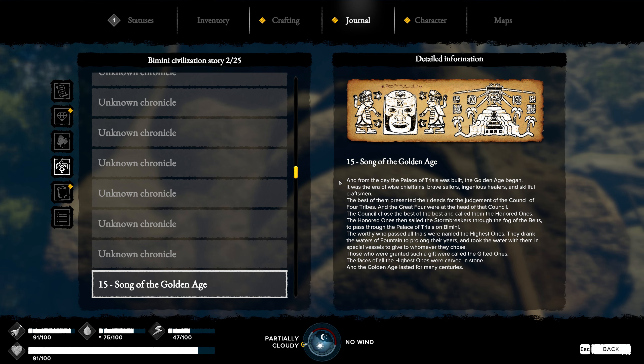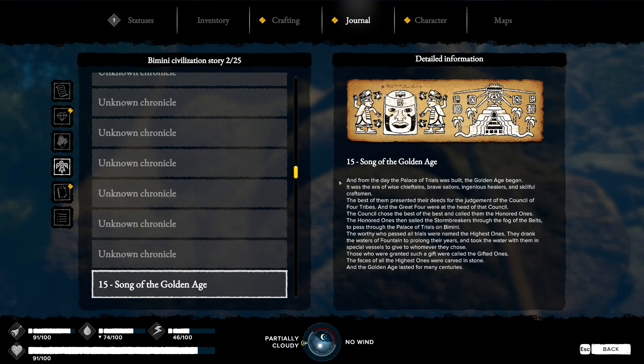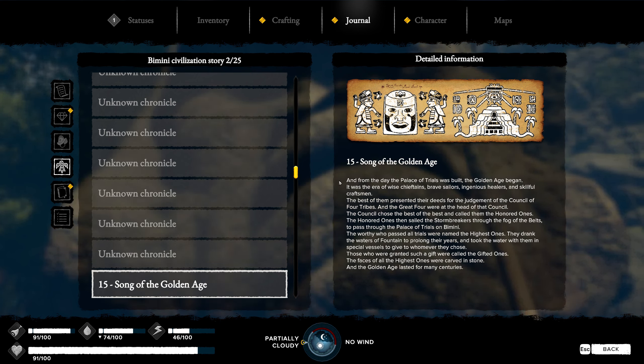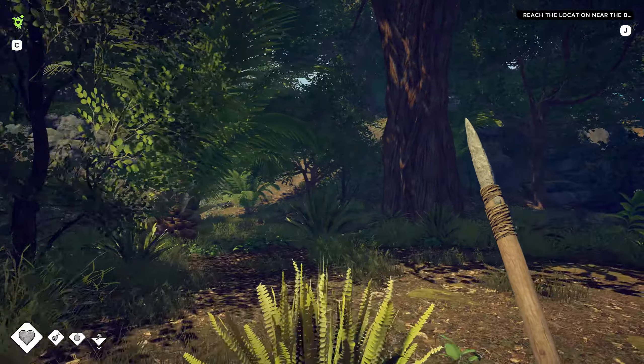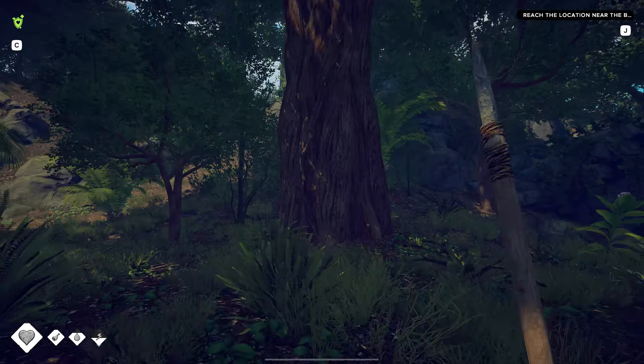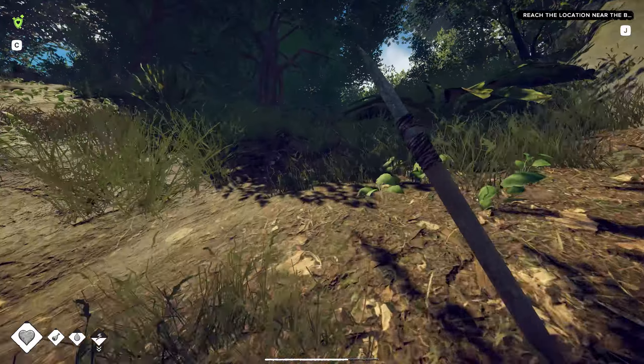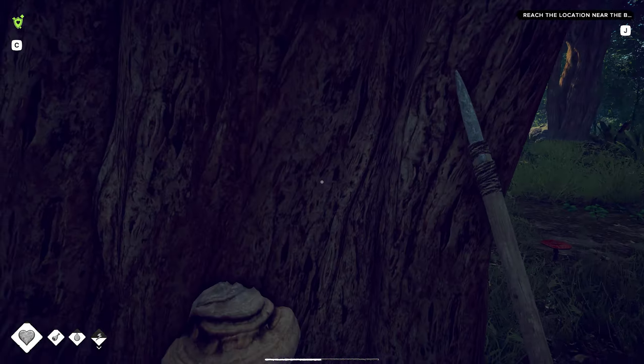The best of them presented their deeds for the judgment of the Council of the Four Tribes. The Great Four were at the head of that Council. The Council chose the best of the best and called them the Honored Ones. The Honored Ones then sailed the Stormbreakers through the fog of the belts and passed through the Palace of Trials of Bimini. The Worthy who passed all the trials were named the Highest Ones. They drank the waters of the fountain to prolong their years and took the water with them in special vessels to give to whoever they choose.